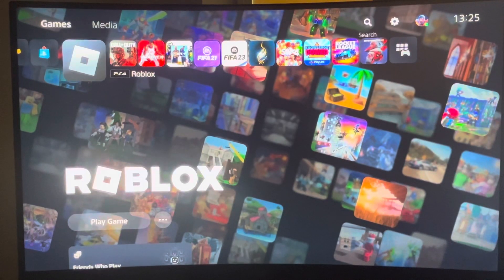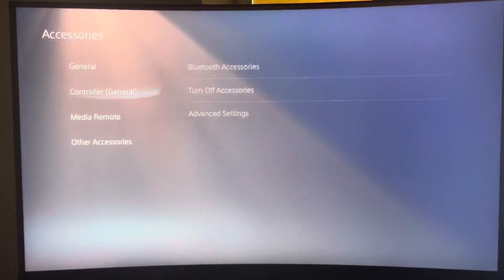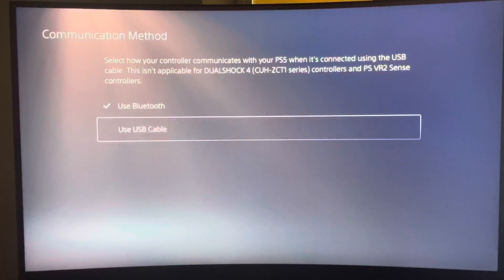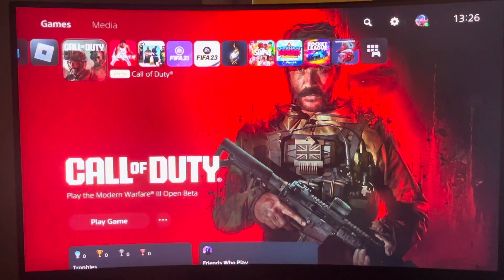Go to Settings, then go to Accessories, then Controller, then Communication Method, and select 'Use USB Cable'. After you select that, there will basically be no input delay.